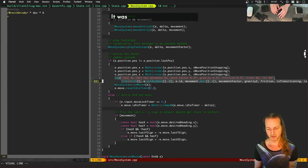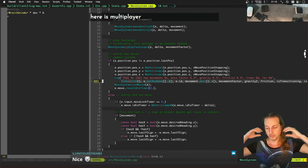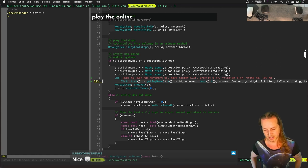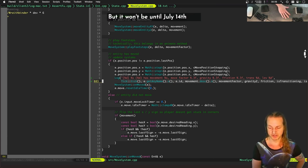This was a two-part stream today — my internet died in the middle of it. What we're working on here is multiplayer for the game Wraith Binder. The next beta you'll be able to play is July 14th. If you want to play the online co-op and give feedback, the next time you can play is July 14th through the 25th. All you have to do is go to the Steam page, click 'Request Access', and it will instantly be added to your library.